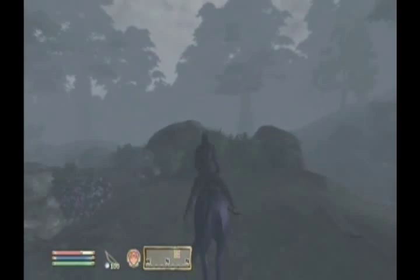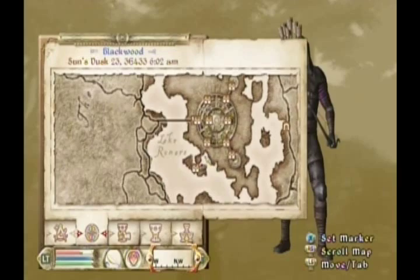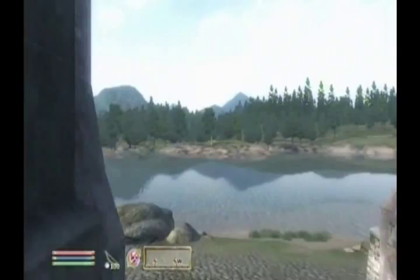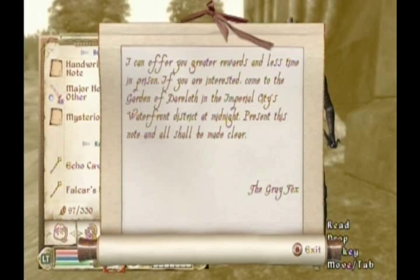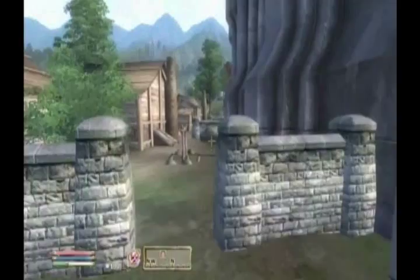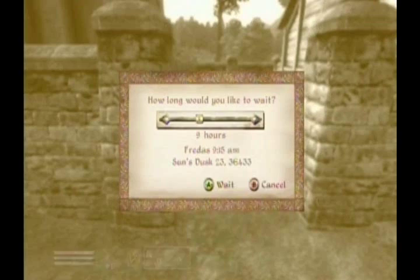Alright, back to the Imperial City so we can begin the Thieves Guild questline proper. I'm going to head to the Waterfront District. The reason we're here in the Waterfront District is because we've had this piece of paper in our inventory forever. Mysterious Note: 'I can offer you greater rewards and less time in prison. If you're interested, come to the Garden of Dareloth in the Imperial City's Waterfront District at midnight. Present this note and all should be made clear. Signed, the Gray Fox himself.' He's the esteemed mysterious master thief who apparently doesn't exist but also exists at the same time depending on who you ask. Anyway, here's Amusei — he becomes a recurring character because he's a dumbass. That's essentially his role in the game. So let's fast forward to midnight tonight and begin the Thieves Guild questline.